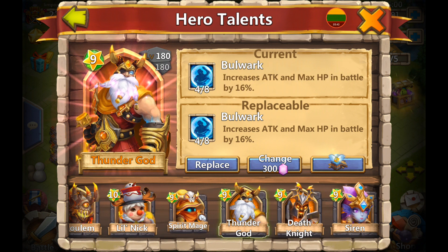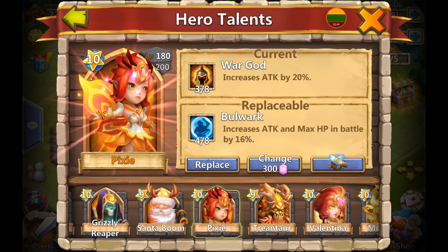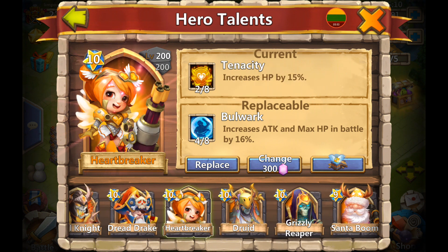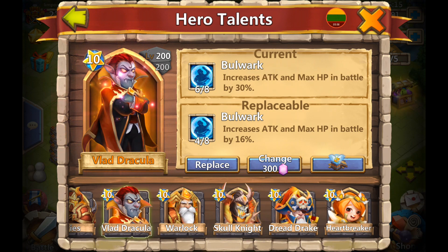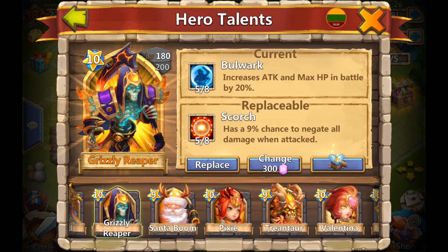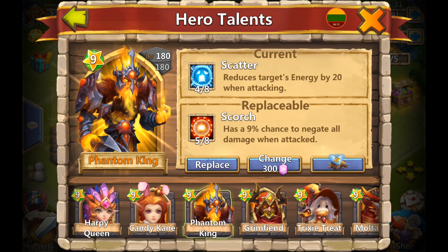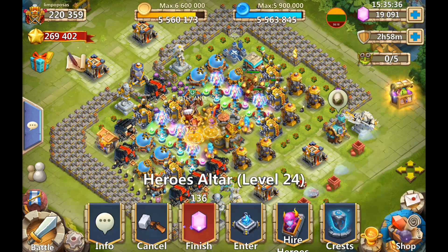Bulwark, Bulwark - where can we put Bulwark? That's 20%, 16%. We can put it on the Heartbreaker for now - that's better than Tenacity. Scorch - not for the best 5 of 5. We could put it on the Ronin if we had it. Let me make some space and throw some heroes - I'll see you guys shortly.